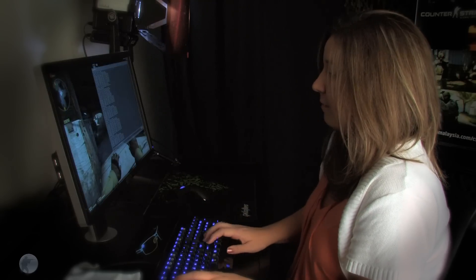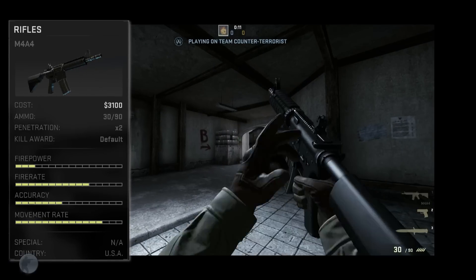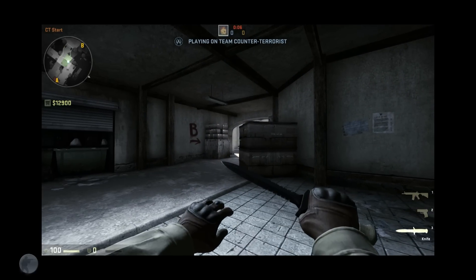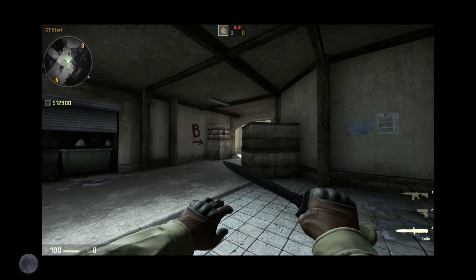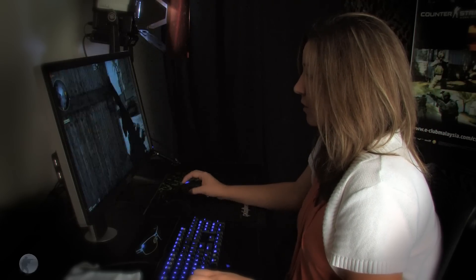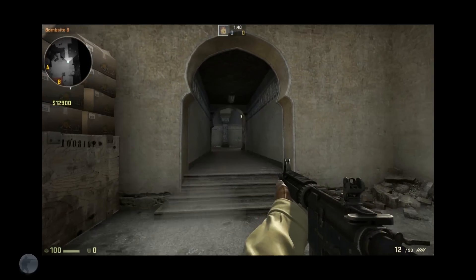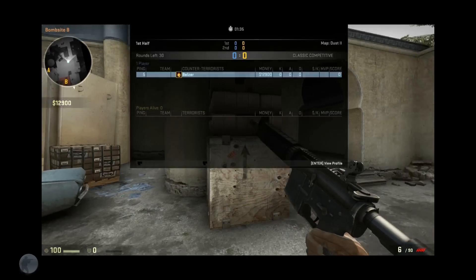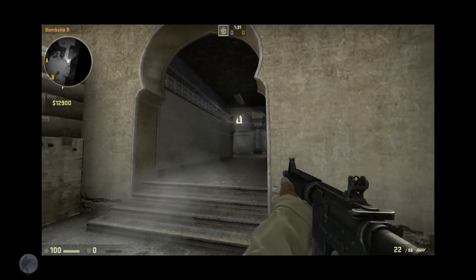On a counter-terrorist team, you're going to want the M4, which gives you slightly more money per kill — $300 compared to $50 with the AWP. But it's not as great for long-range combat. However, it's fantastic for stopping rushes. If your opponent is rushing into the B-bomb site here, you can just strafe over and spray them down, or you can also do a tap maneuver. By tapping, you're going to be a little more accurate than spraying because you can control the recoil.